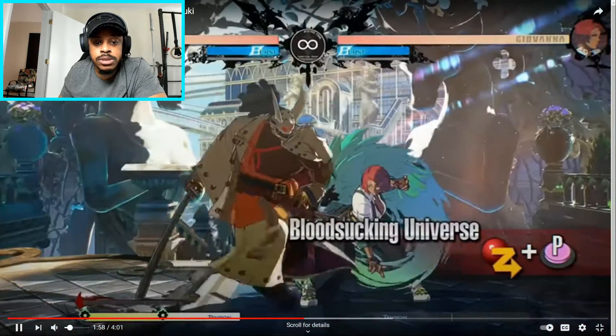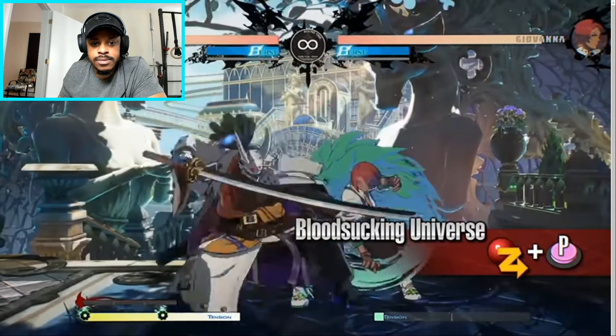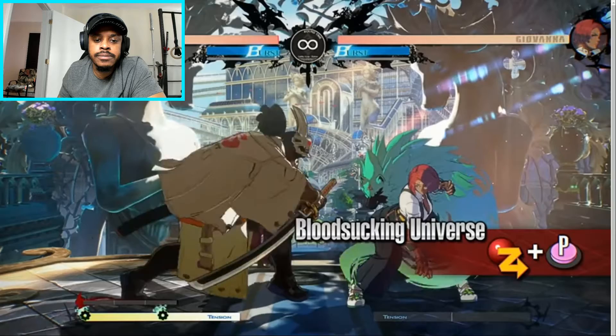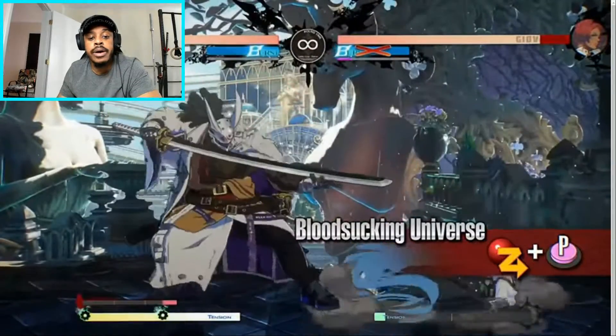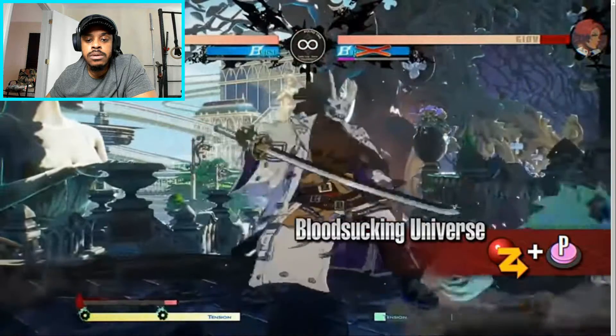Blood-Sucking Universe — a command grab that absorbs health from the opponent. Nagaroki Yuki gains health depending on the amount absorbed, and the blood gauge decreases. Although this throw cannot be teched, it leaves Nagaroki wide open when whiffed. Try going for this move repeatedly when the opponent is focused on staying grounded and blocking.